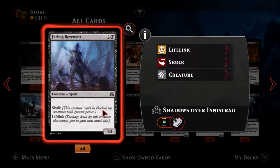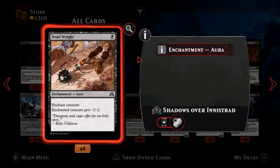We have Far Bog Revenant — one black and two colors, a common spirit. It has skulk, so it can only be blocked by creatures with greater power. As a one-three, anything with power greater than one can't block it, so it'll probably get through most things. It has lifelink. For three mana we're getting a one-three that has a great chance of getting through unblocked or killing your opponent's smaller creatures thanks to skulk. It has lifelink and it's a spirit — there are things that trigger off spirits being played. This is a good card for a spirit deck.